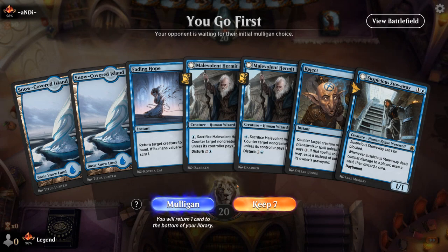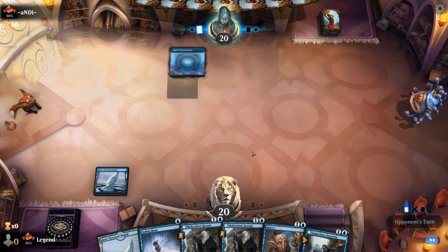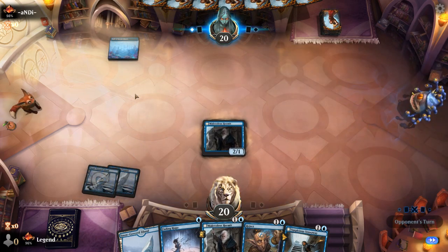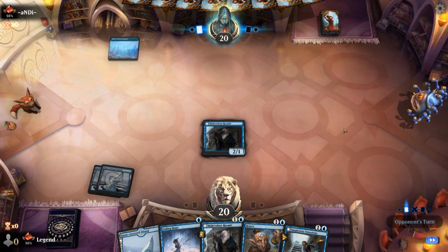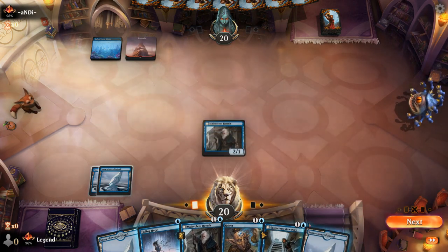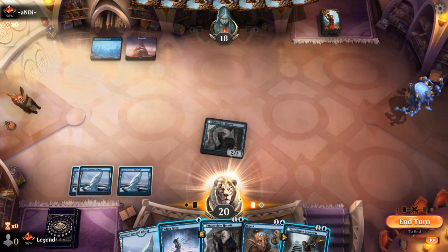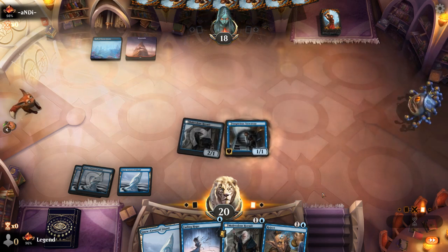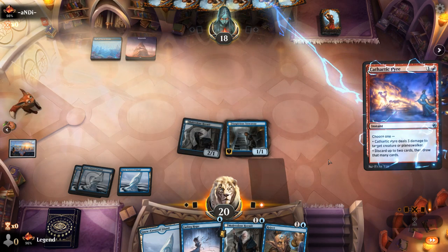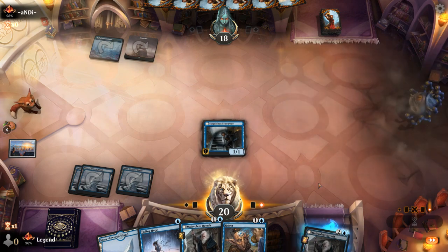Game 1 and we're on the play with a fine hand. On turn 2 I could play Stowaway, but I play Hermit first to potentially protect it. Opponent could be blue-red or blue-black with a removal spell, as we see a Mountain. We hit for 2, play Stowaway, and keep a blue mana available for protection. They have a Divide by Zero — at least we get to replay the Stowaway.